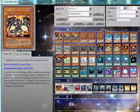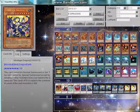We have Red-Eyes Darkness Metal Dragon. If you haven't used this card already, basically you can banish one dragon card on the field to summon it from your hand. Its effect lets you special summon one dragon-type monster from your hand or graveyard. We also have two Montage Dragons — this goes for the OTK version.